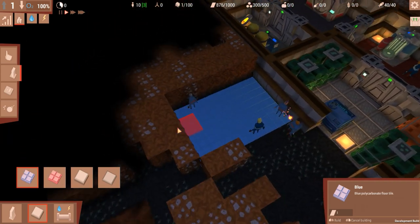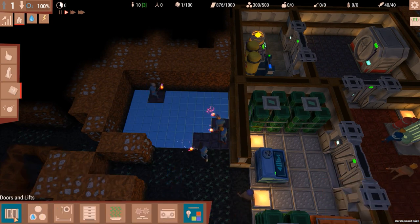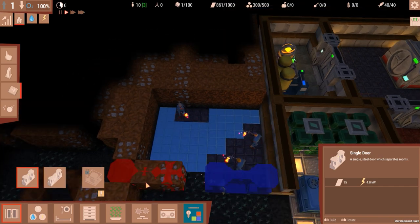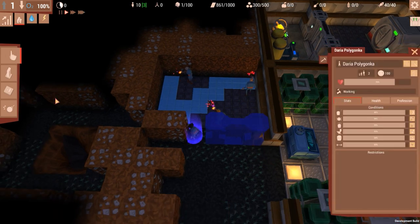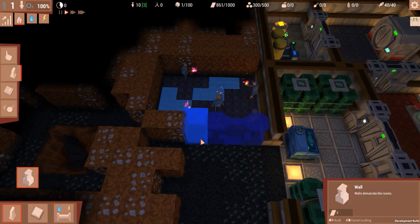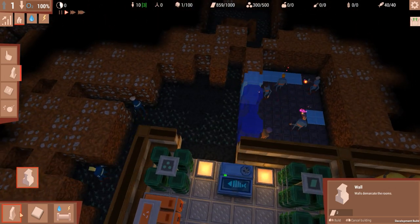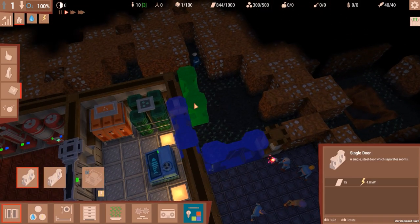Build the floor, please. We want to get a door going — a simple door, it doesn't need to be too big. Also want to get a wall here. Doors are... I don't know if they're really necessary, but they can block off aggressive mollemen, which is awesome.